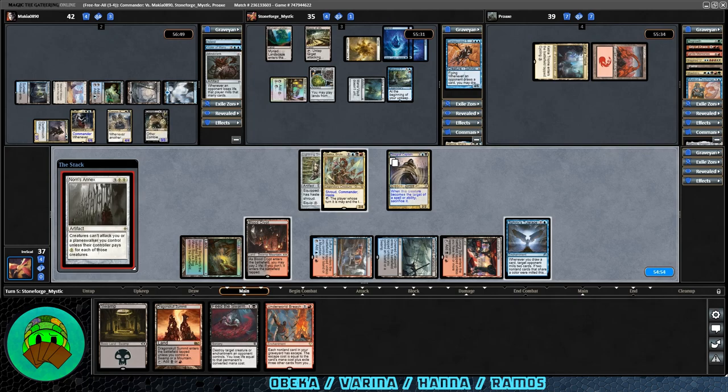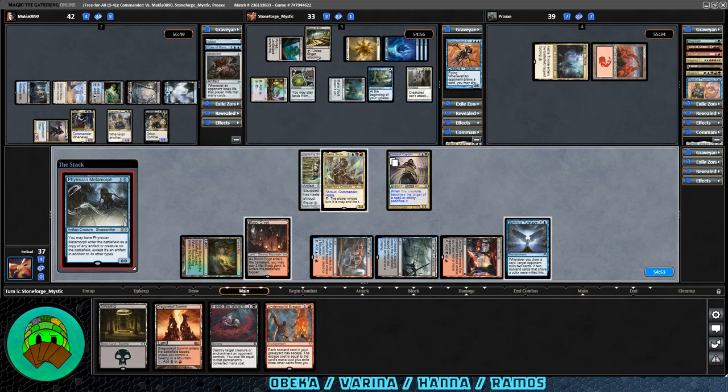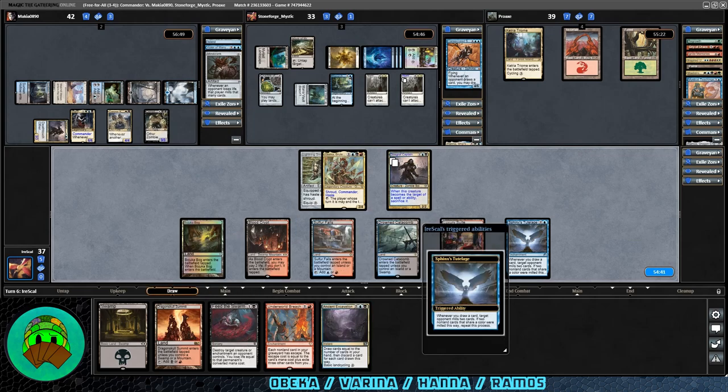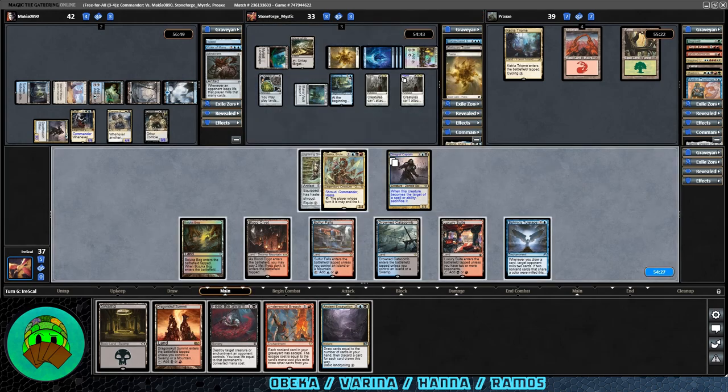Search for Azcanta coming down for Hana. Norn's Annex also coming down for Hana. Yeah, once I saw the Maze of Ith I figured it was going to be kind of a pillow fort thing — white and blue are really good at that. So Varina can still mostly get through; we cannot necessarily because we don't have white. We'd have to pay the two life. Freaksin Metamorph coming down — they copy Norn's Annex, making it even harder to attack Hana. Over to Ramos' turn: Forest into play. Comes our turn, we get Ancient Excavation. We need kind of a new hand.